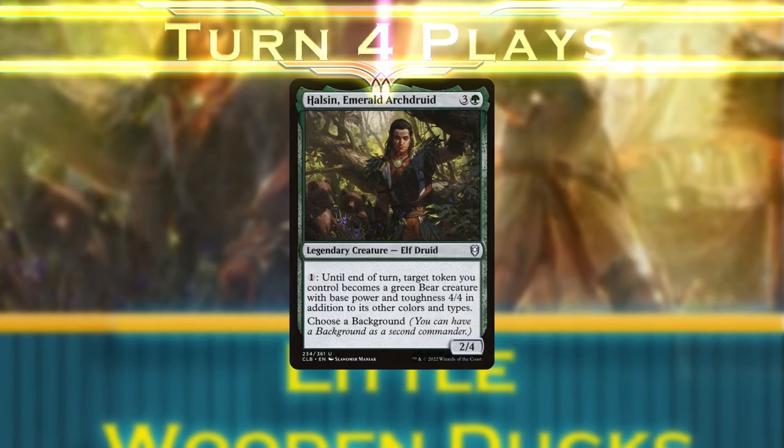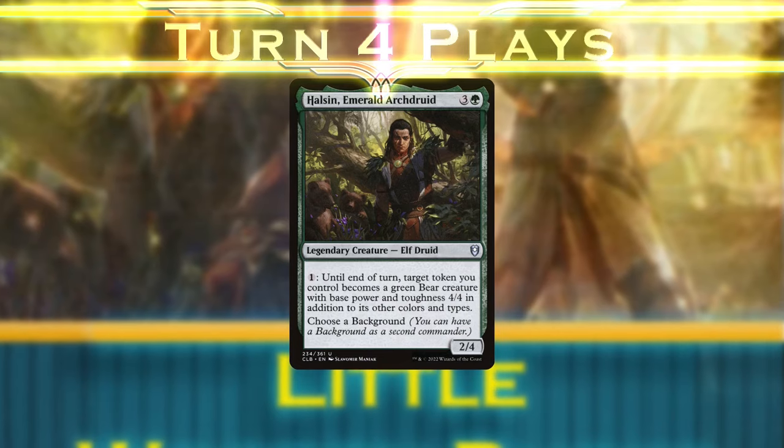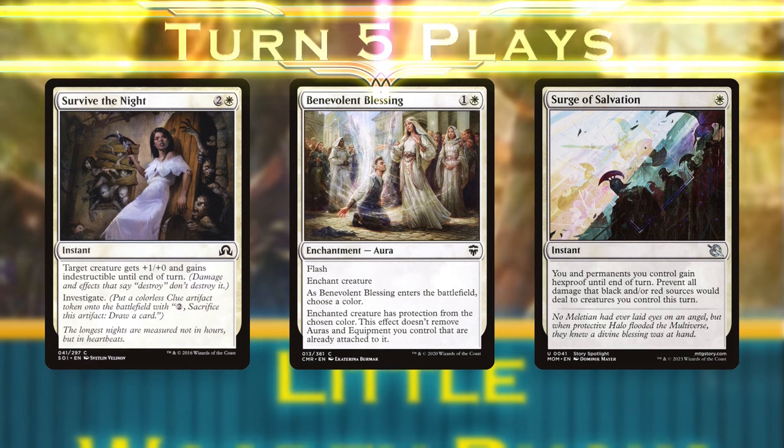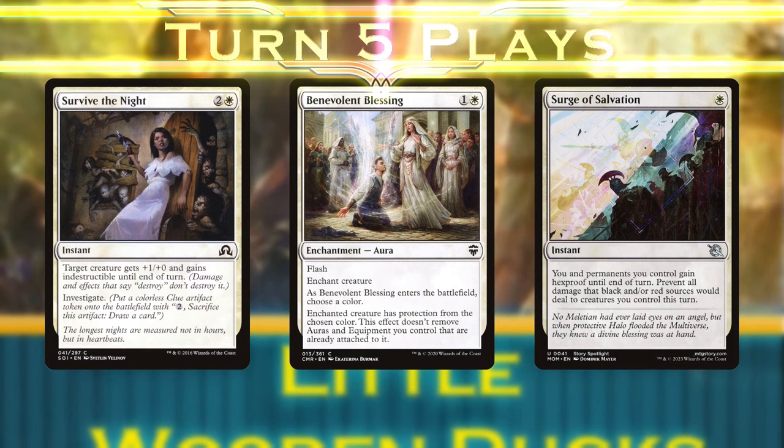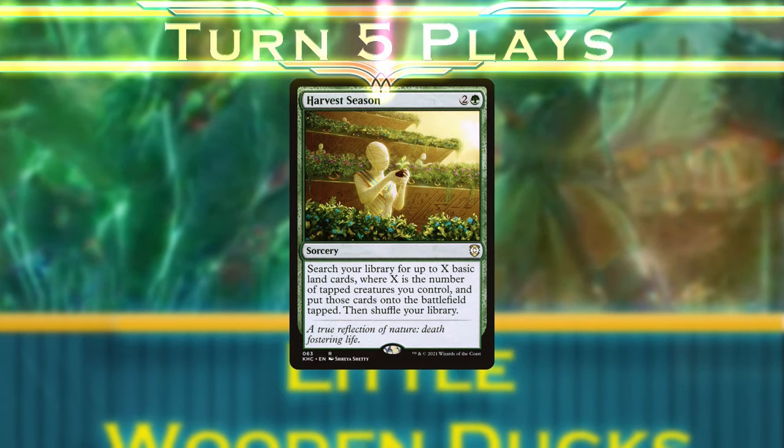Turn 4 is our target for Halsund. If we ramp and have tokens in play already, then we have enough mana to send our first bear for 4 damage. Turn 5, we attack, powering up any tokens we want — preferably after blocks — and trying to leave open mana for interaction and protection. This is also a great turn for Harvest Season, since we have a lot of tapped creatures now. Turn 6 and beyond, we're slinging 20-plus damage each turn, and that can be scary for our opponents.